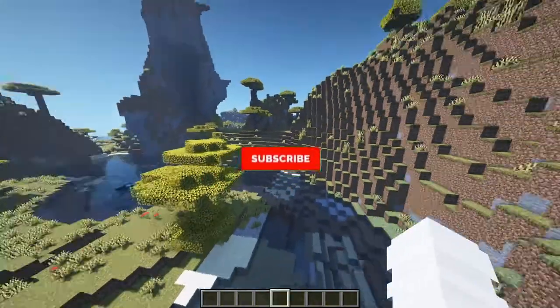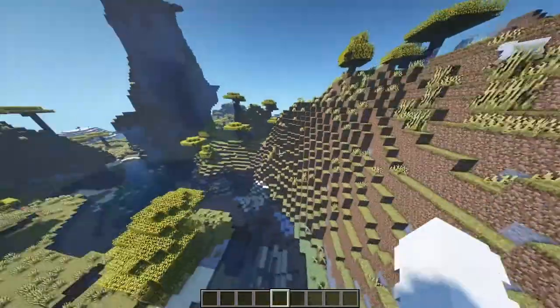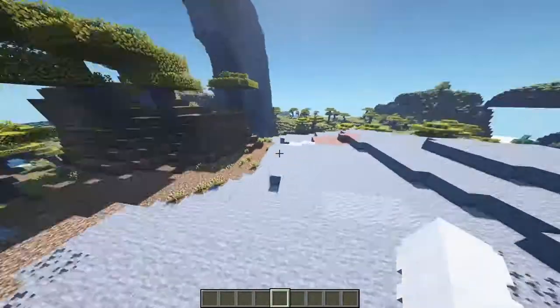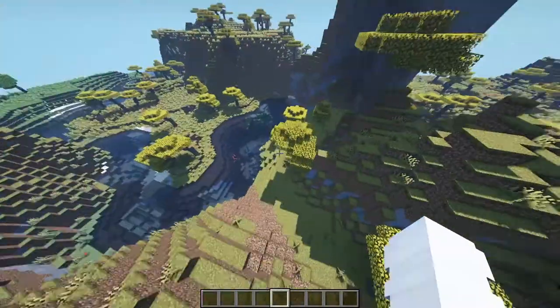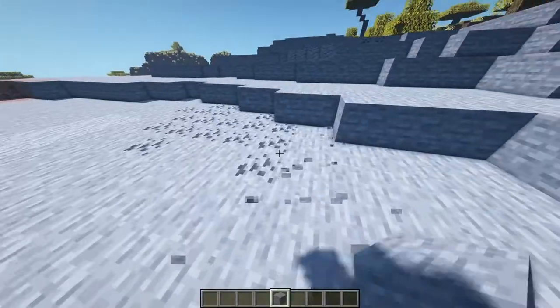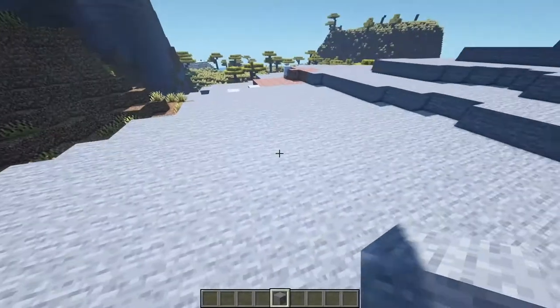Before you build, you need to pick a good terrain. I have found some terrain like this which I consider good terrain — there's mountains and a nice structure, the sun is shining, and there's a river down below. So I like this place, and the modern house will be right here.